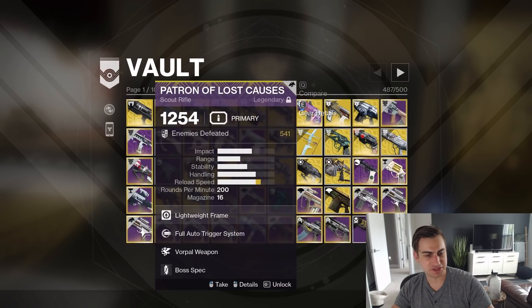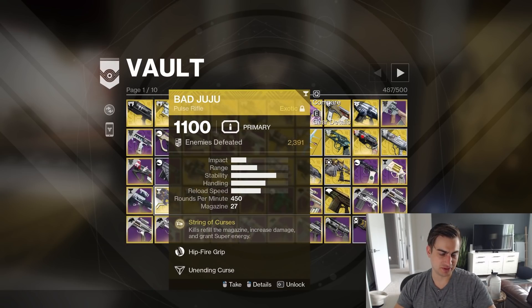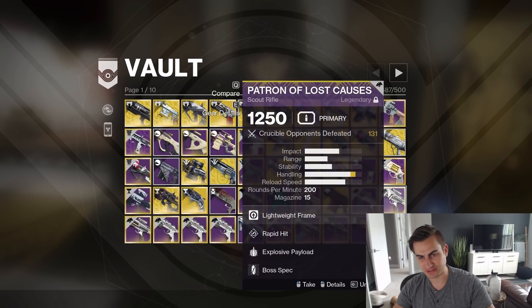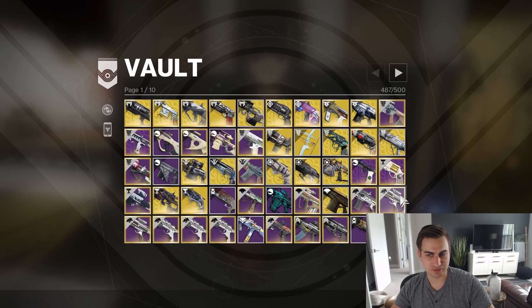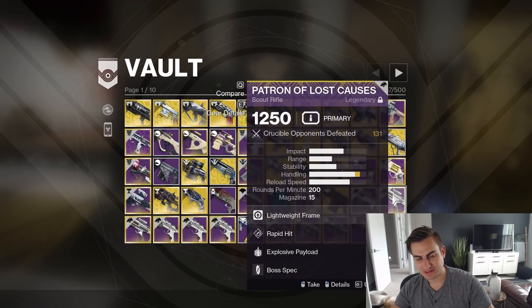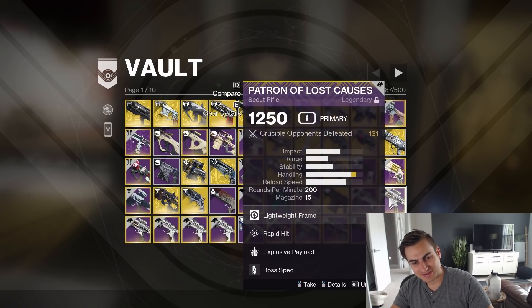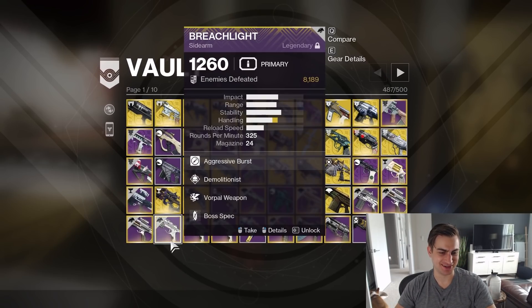I have Rapid Hit Explosive Patron and a Full Auto Vorpal Patron that are both Sunset, but I think I have newer versions of Patron that are not Sunset. This is like deciding which child to kill. You know what? I'm going to keep them. As you can see, this is why I don't delete anything.